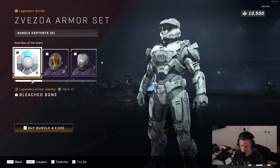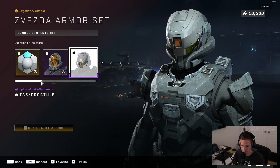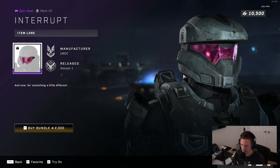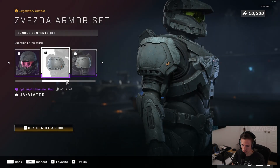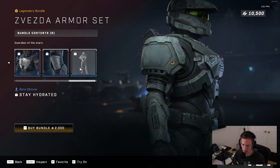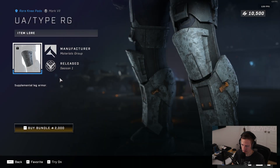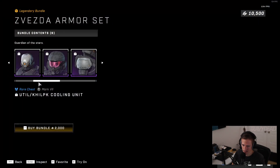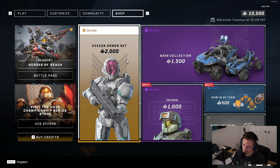Zvezda armor — alright, so we got that, we got this helmet, we have this helmet attachment. And then if we scroll over there's more — the pink visor. And then the two shoulders. No way, there's even more — they're giving you the whole armor set. This is a stance, and then you get the knee pads, the chest piece. It confused me when I looked at this helmet but on here you can see that pink there — yeah, interesting.